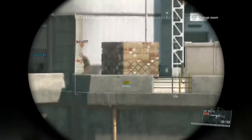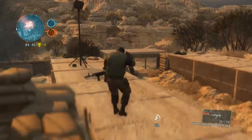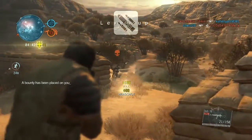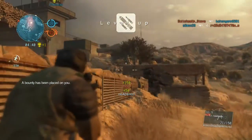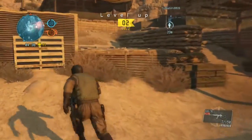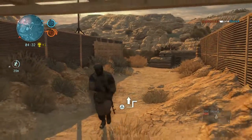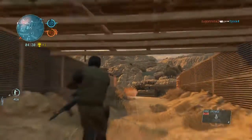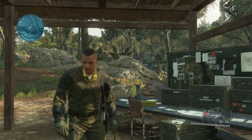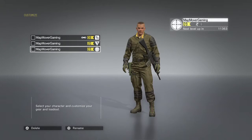Lastly you've got the Enforcer — essentially heavily equipped soldiers, walking tanks if you will. They're not the actual D-Walkers, but they're a class that's very heavily armoured and specialises in powerful weapons. They're good in open combat and the weapon unlock tree complements that very well. They've got high endurance and can take a lot of damage, but they're quite slow. Equip them with heavy weapons to suppress enemies — that's what they're designed for.